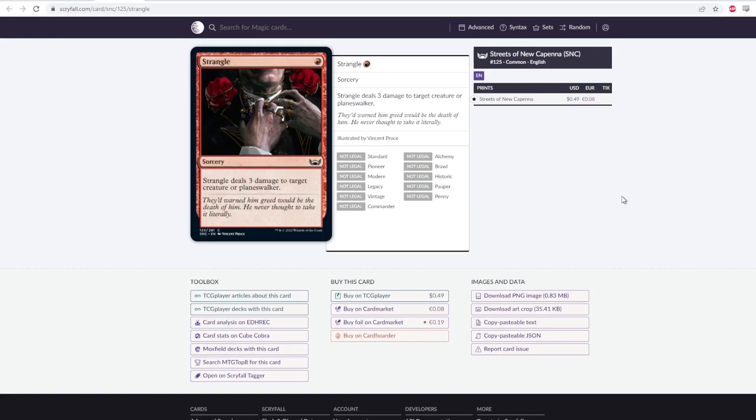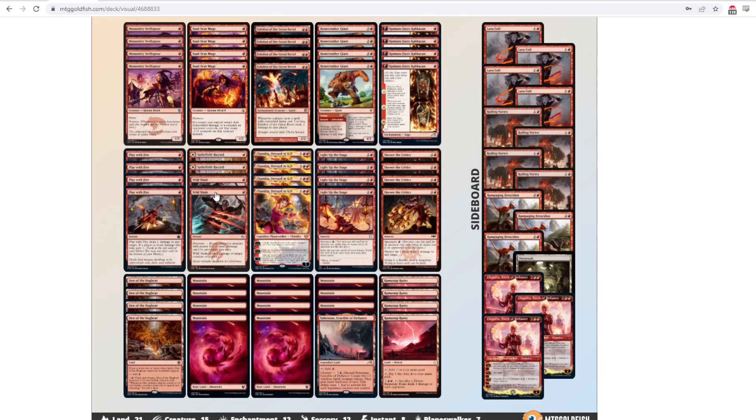Strangle is a one mana red sorcery that deals three damage to a target creature or planeswalker. The fact that this doesn't go face might make it not playable in Pioneer, but any one mana three damage spell needs to be looked at for Mono Red decks. This deck has a bunch of prowess creatures that want cheap spells to get pumped up. The fact that this deals with problematic creatures like Grease Fang means maybe it's playable. You could trim some Wild Slashes or cut a Chandra — I'm not super sure how it fits, but it's something to keep an eye on.